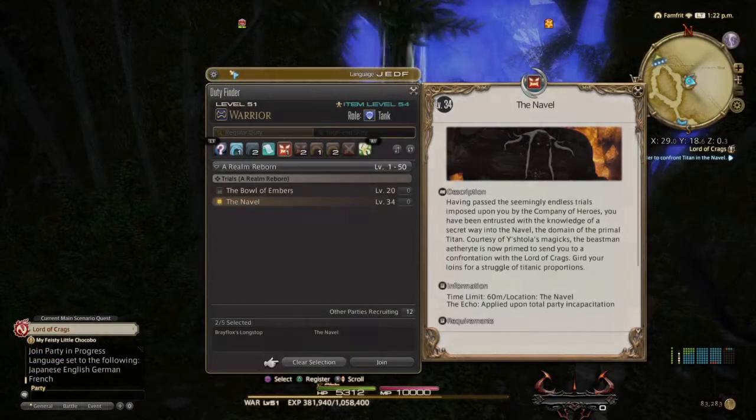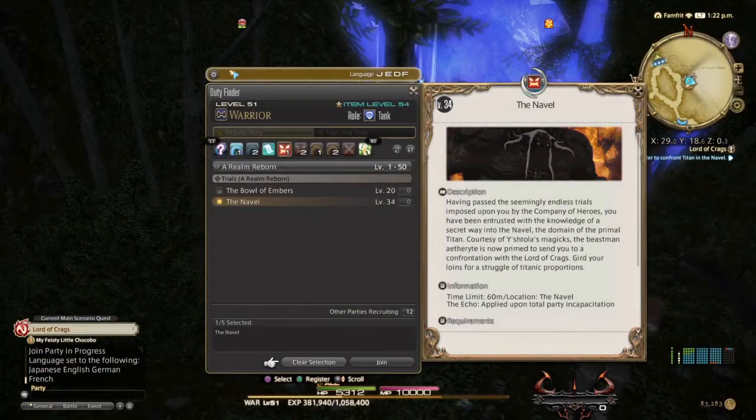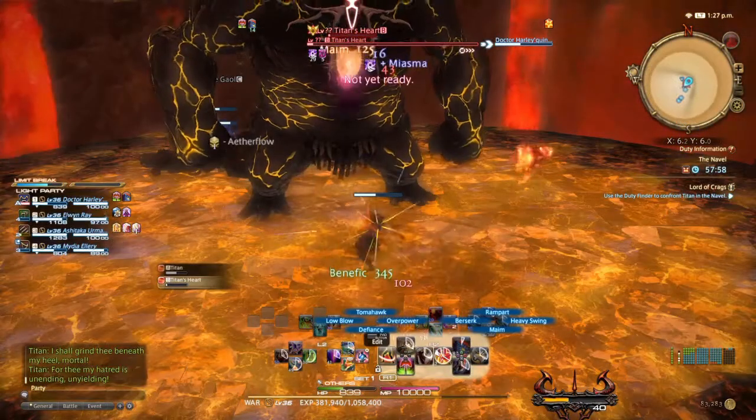After interacting with the Beastman's Aetheryte, the boss fight Titan is unlocked. Team up and smash Titan.